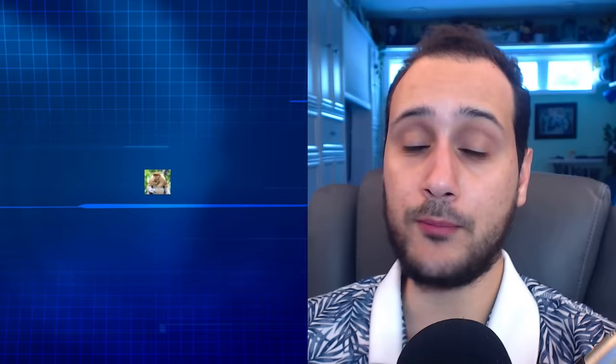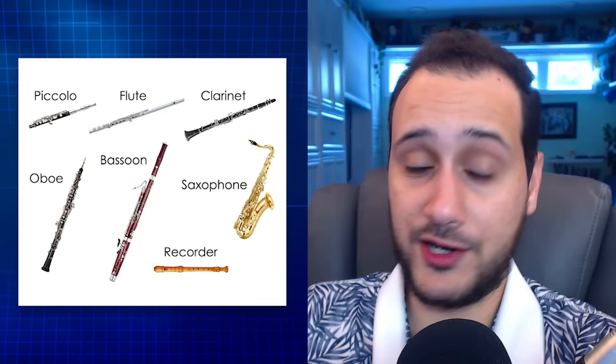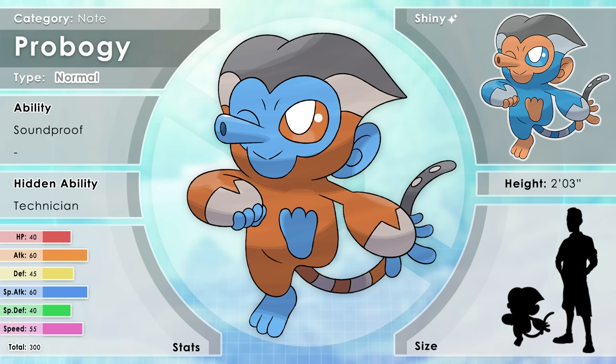Normal — the absolute toughest type to find. So I took a crack at making a pure normal humanoid line of pseudo-legendary Pokémon based on the Proboscis monkey. I'm taking this silly looking monkey that makes various sounds with its nose and turning it into a serious beast. The entire line has the theme of musical skill, with each member based on a different woodwind instrument. Say hi to Probogy, the Note Pokémon. Probogy are born with a love of music, have perfect rhythm, and exhale pleasant whistles through their nose. They are well-mannered but will attack if their music is not appreciated. They have the abilities Soundproof and Technician.